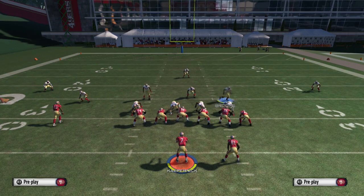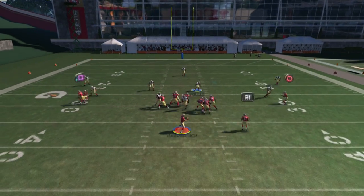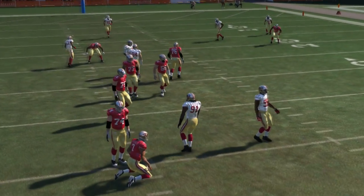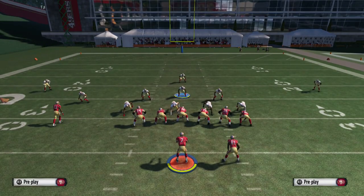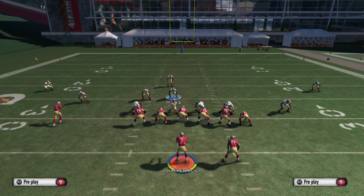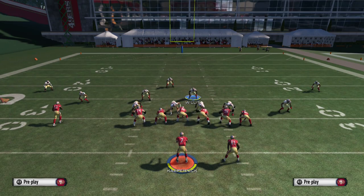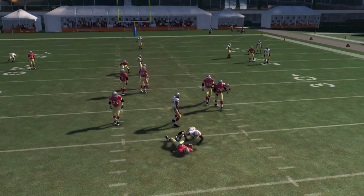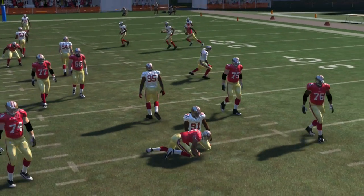First, you're going to go ahead and pinch the line, blitz Alden Smith on the left DT, then put the right outside linebacker on the blitz on the right. As you can see, we got a nice A-gap. Let's do it again — pinch the D-line, crash down, move Brooks over to the right, re-blitz the DT with Justin Smith, and there we go with another A-gap. Really nice A-gap right here to sack the quarterback.